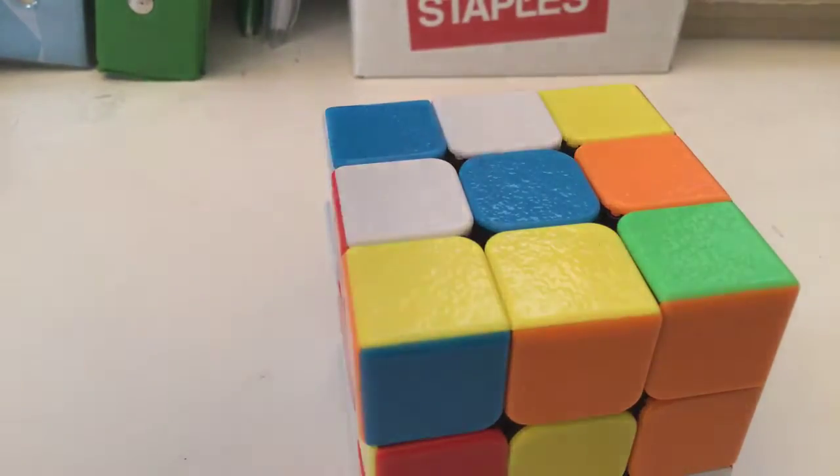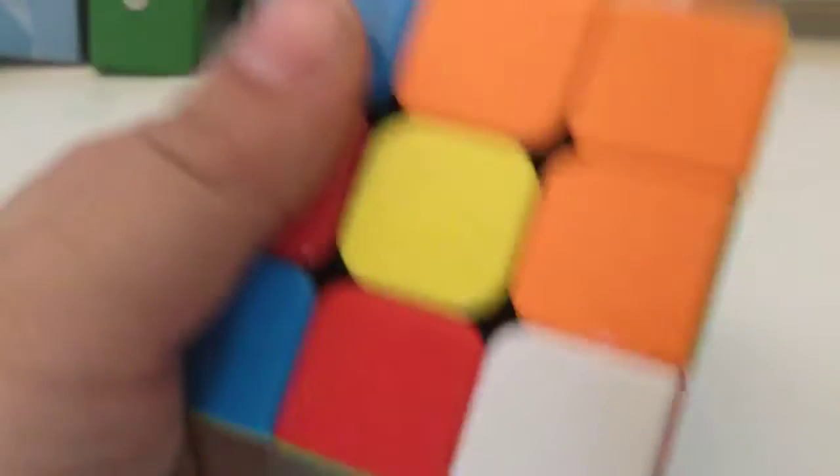Warning: do not skip ahead to the four by four part unless you know how to solve a three by three, because you will need to know a lot about the three by three. The first thing is to solve the white face. I actually went to a Rubik's cube competition before — I'm terrible and not fast enough. I average around 40 to 50 seconds.